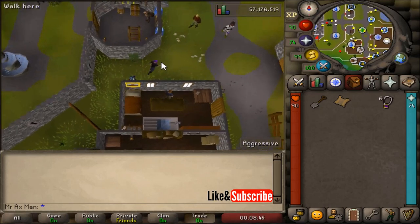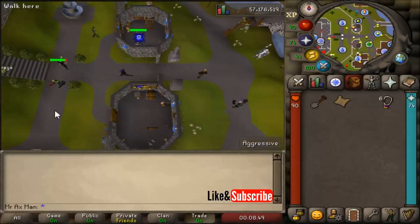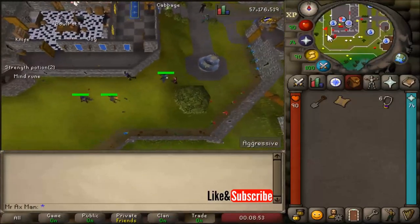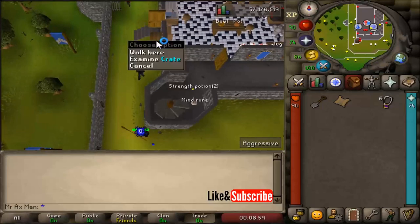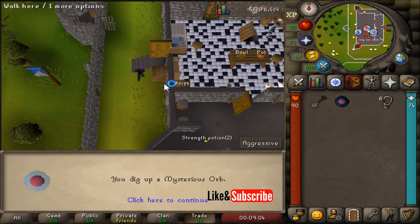We'll head over into the Lumbridge Castle and run around the south end of it. Right by this crate we can probably dig and find it. Now we get a mysterious orb.